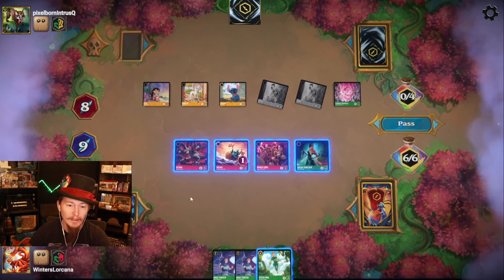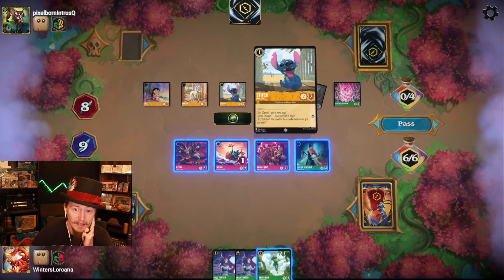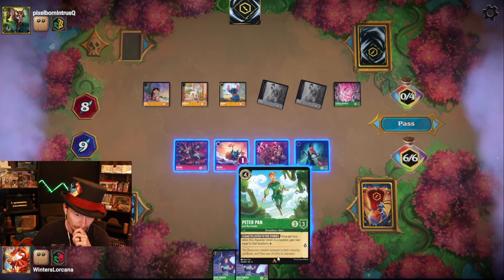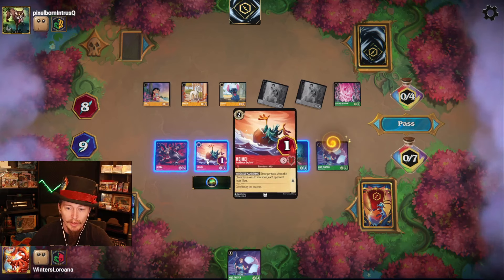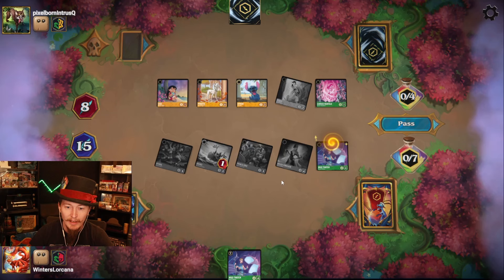At best they go to 17, so I go to 16, they go to 17 — maybe 18 or 19. Do I even need to attack? I think Milo pretty much guarantees the win here. Maybe I'll take out a Pluto just in case, and then quest with all my other characters. I can't think of anything I'm missing here.